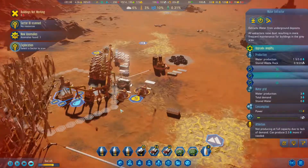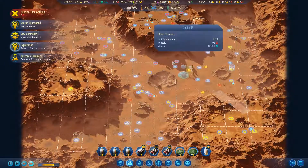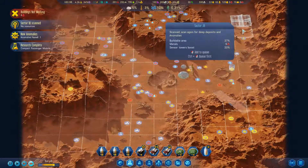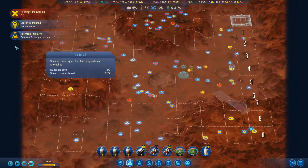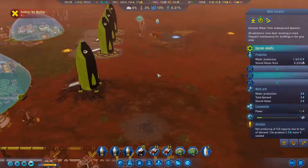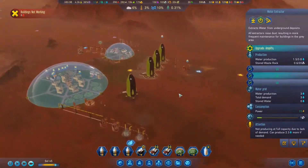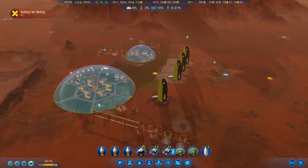Unused capacity of four. Anomaly found — select a sector to scan. Research complete. Nine breakthroughs. Compact passenger module — we're going to bring in more people now! We have sectors to scan and we're just going to wipe out that map as quick as we can.